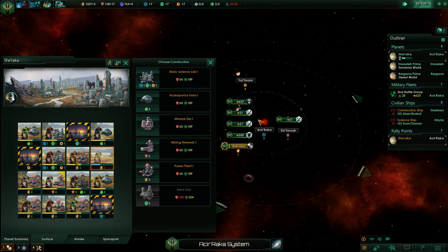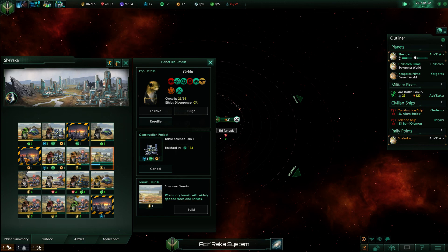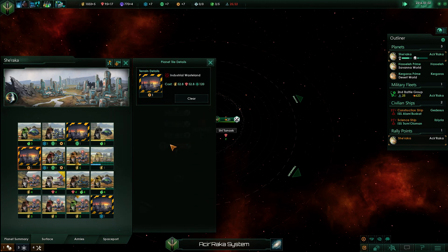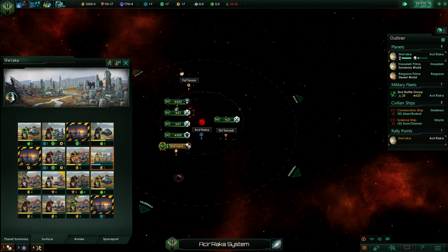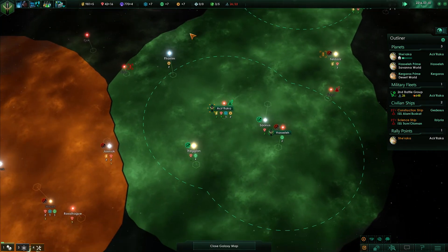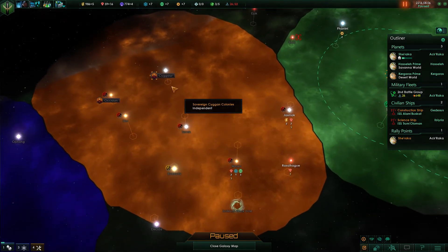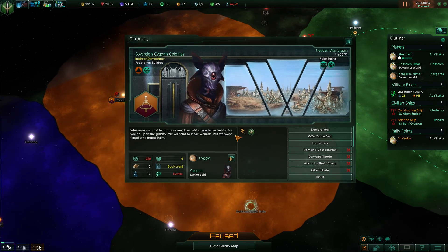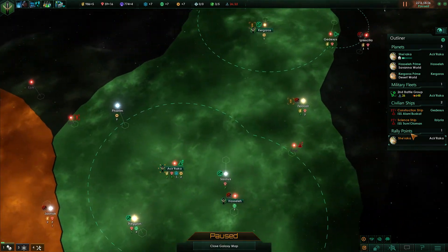I think I want to build another science lab here. Once we have other planets and tiles open with populations, we can expand on that. We're at 26 ships — I think it's time. They do have a second planet now but they're not allied with anyone, and I think it's time to become the aggressor.